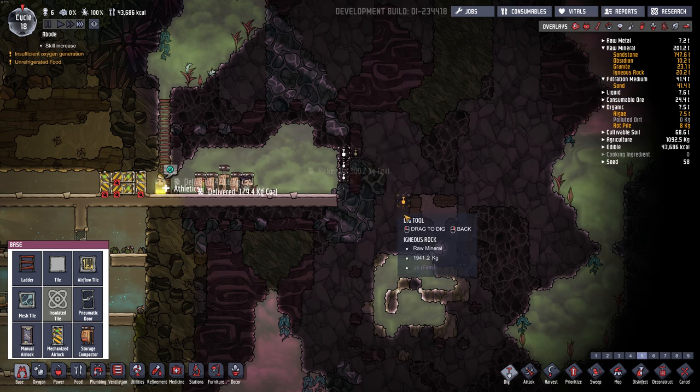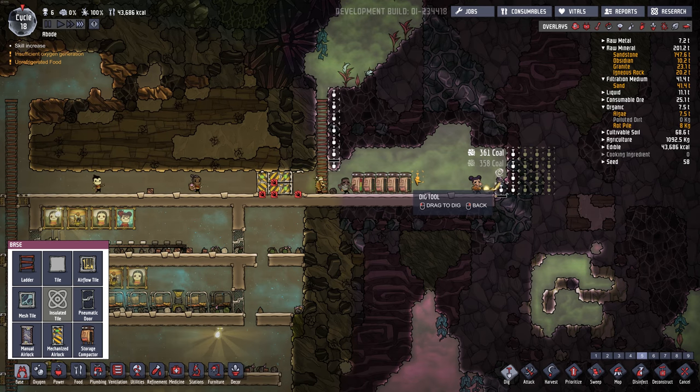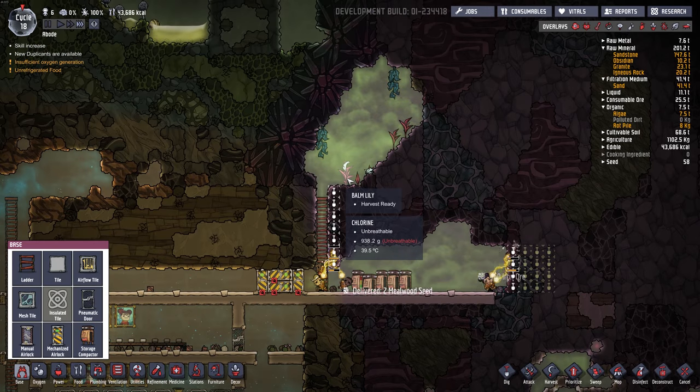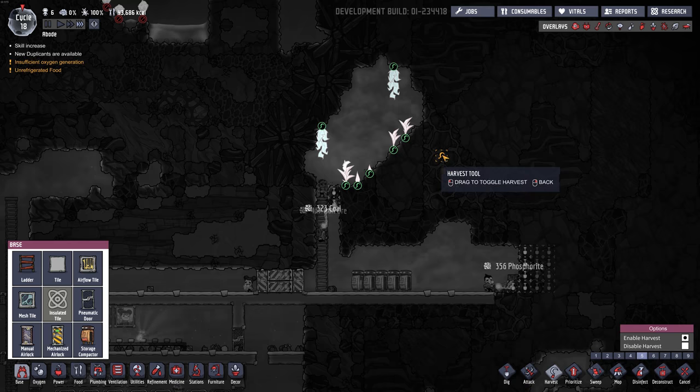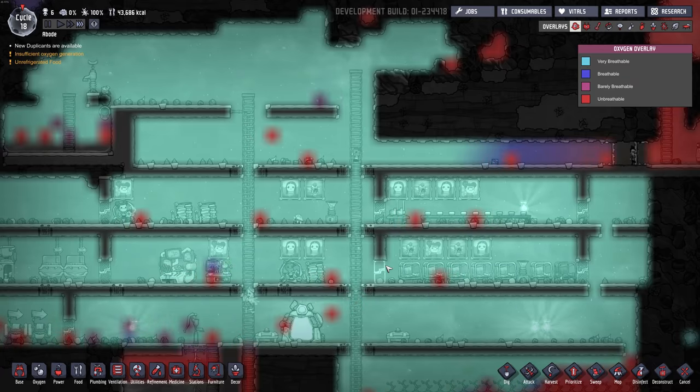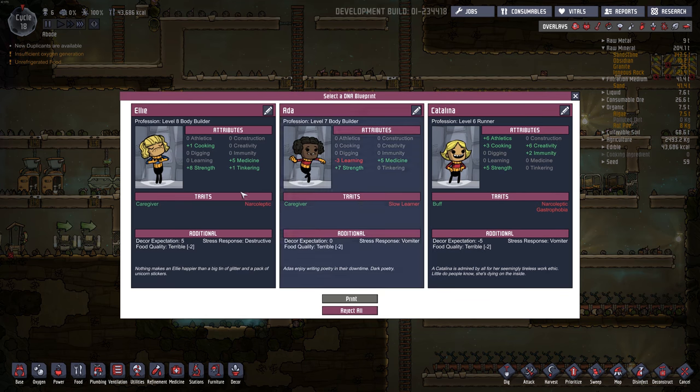We can dig this out a bit. Yeah, we got some new Balm Lily — we can harvest all that. We do have new duplicants. Let's see what we got: Caregiver, Strength, Narcoleptic. I think I'll go with this Ellie.